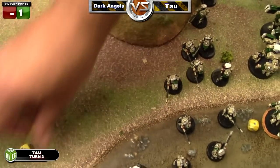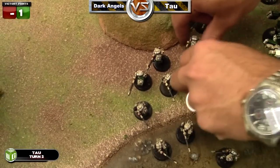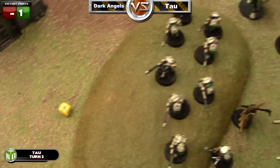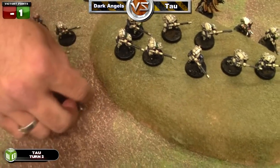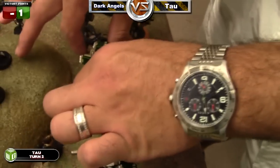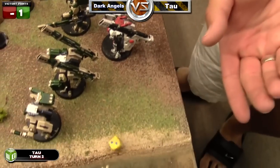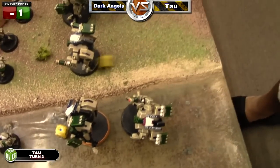Since the fire warriors can't shoot at anything he decides to run them all up a little bit, keeping them close for combined overwatch. They're not running very fast — more like power-walking fire warriors. He uses the Ethereal power to give them an extra shot at half range, so if I try to assault he can shoot a lot of shots into whatever's coming.